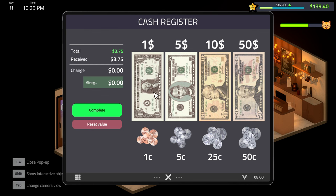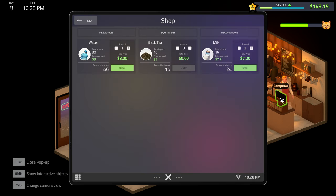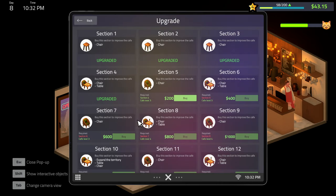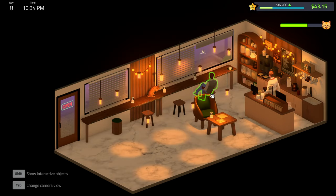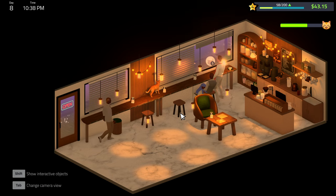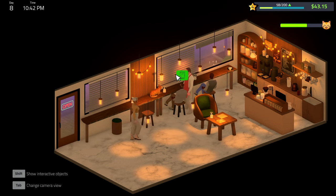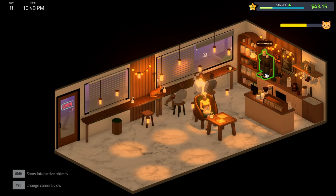I also felt like earning money was a bit on the sluggish side, with some upgrades taking quite a few days to obtain since each chair's price scales. Because of this, I think the game would really benefit from something like being able to earn tips, to help keep the player feeling like they're not just grinding. As you expand your menu and build more tables and seats to fill, your resources will also start depleting faster, so you'll have to start ordering more resources.